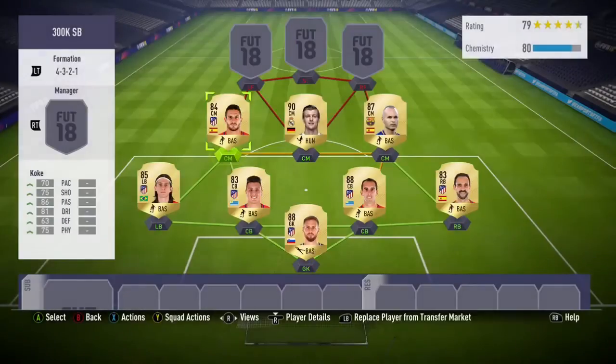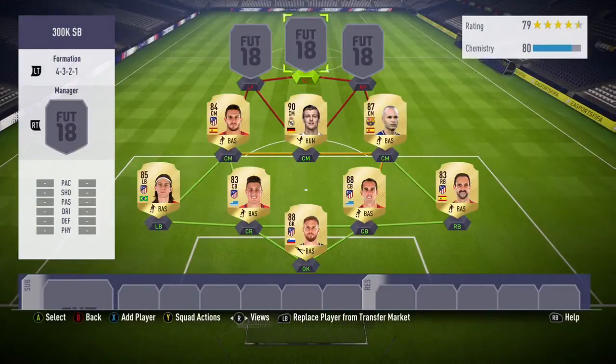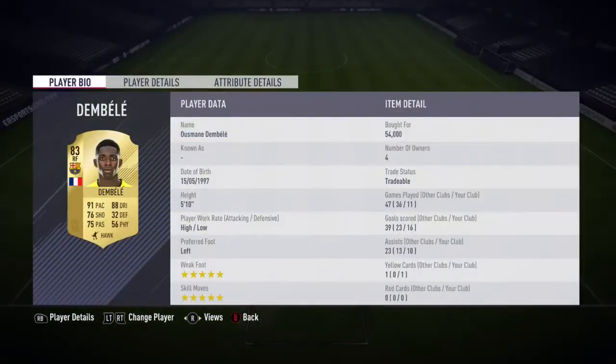Iniesta at 22k — I definitely thought he was going to be worth about 40 and managed to pick him up for 22, which is great. Then Koke on the left, another Atletico player, but Atletico players are good and they're a bit cheaper than Barca and Real players.